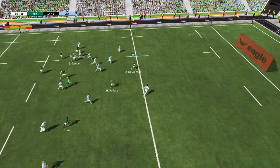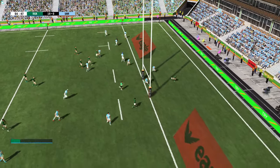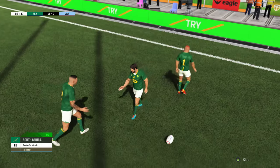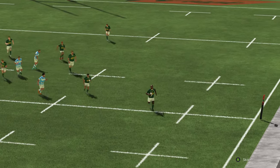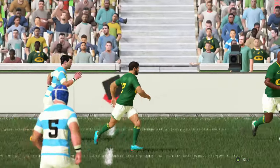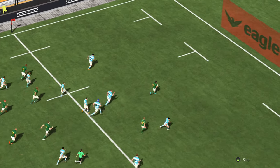A little pass inside to Damien D'Alende — he's going to run it all the way. It's another beautiful try. The Springboks have struggled so much with going through the phase play, but these breakaway runs — Argentina just do not seem to be able to keep the South African backs in check at all. What a lovely pass from Mepimpy back inside to Damien D'Alende.